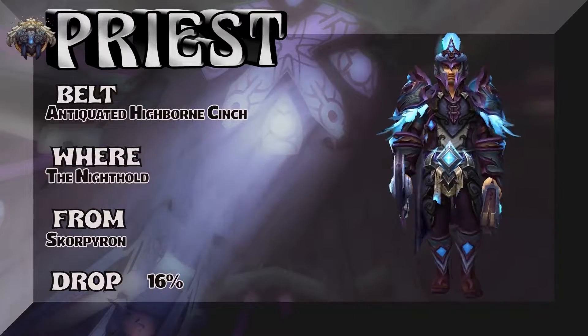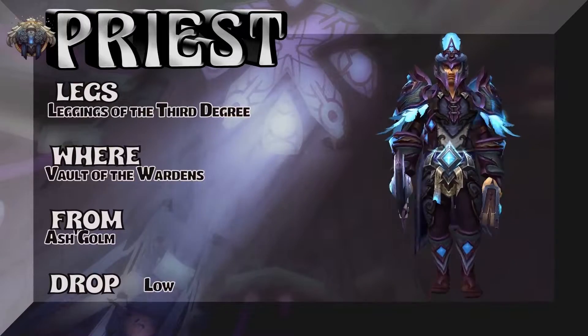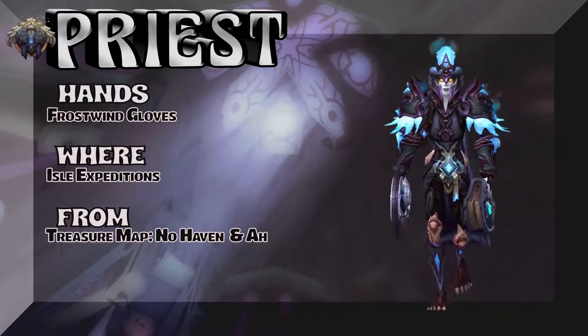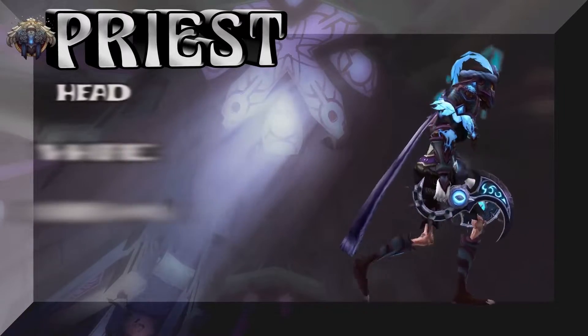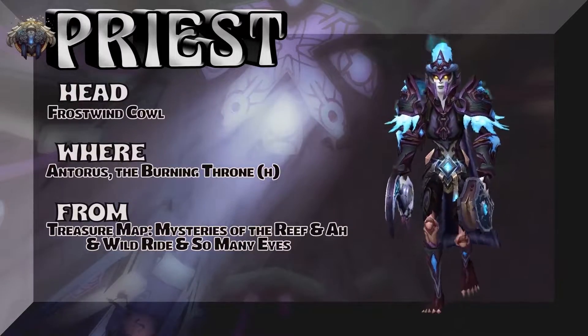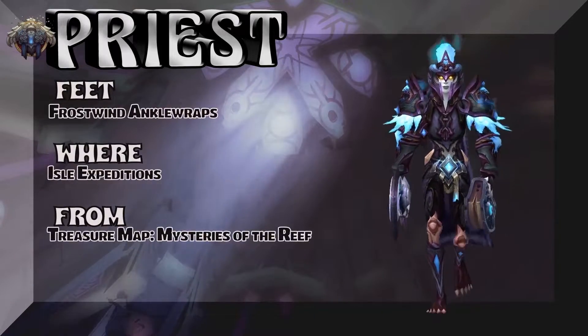Moving on, we're going to show you the legs — a drop out of a Legion dungeon called the Vault of Wardens. Ash'golm is the boss, kind of a low drop rate, but it's a dungeon so you can do it over and over. We have a lady undead showing you the Frostwind Gloves — Isle Expeditions or treasure map, buyable on the auction house. The headpiece is the Frostwind Cowl — note: the burning throne reference there was a typo. The headpiece, gloves, and shoulders are all from the Isle Expeditions, as well as the feet.